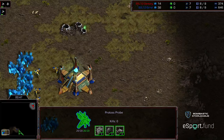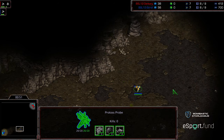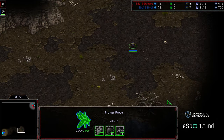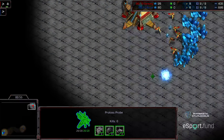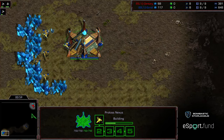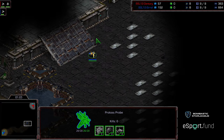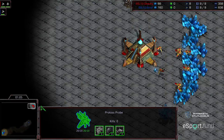It looks like he's thinking about doing some cheese, getting a little bit distracted here. We're going to talk about the fact we've got a probe sneaking out, going the end around just in case there was a probe coming from another location. He's going to go for a two gate proxy for sure. Should be a fun one.